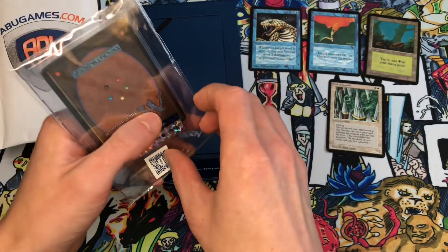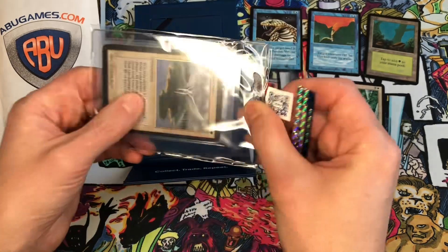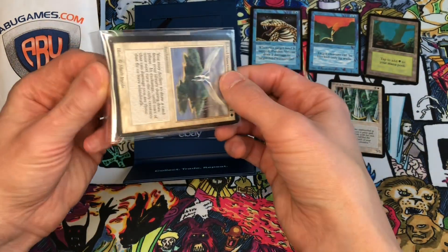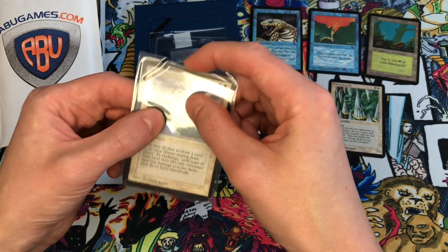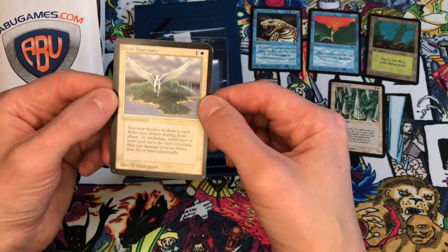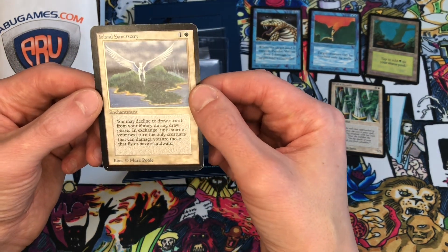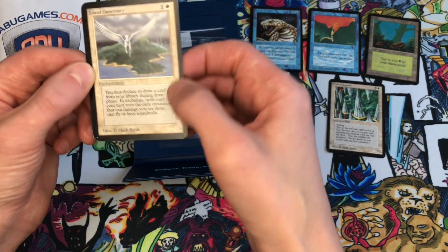The fun story behind this card: the Alpha Island Sanctuary was the first eBay Authenticity Guarantee card I purchased last year. Back when eBay Authenticity Guarantee started, the threshold was $750 or higher for cards that had to go through CGC. So when I bought Island Sanctuary the first time it was just over $750 — like $751 — which allowed it to go through the CGC eBay Authenticity service. I wanted to try that out, it worked out fine, and so the first card I ever received through eBay Authenticity Guarantee was Island Sanctuary in Alpha.